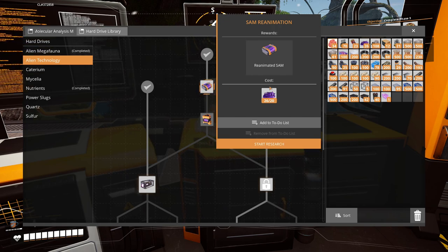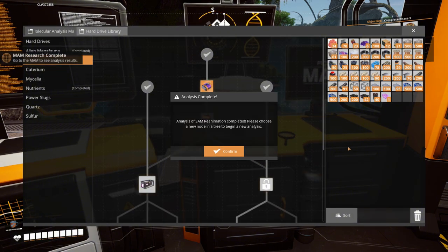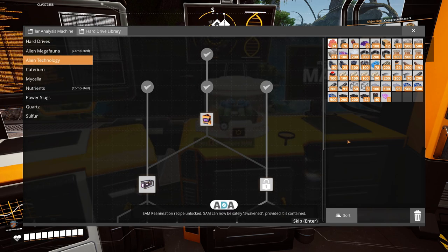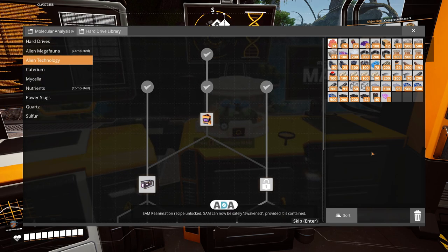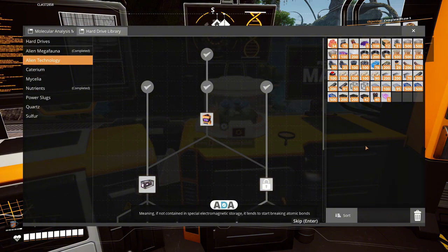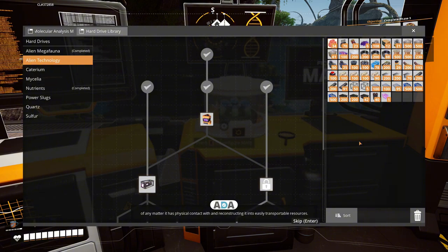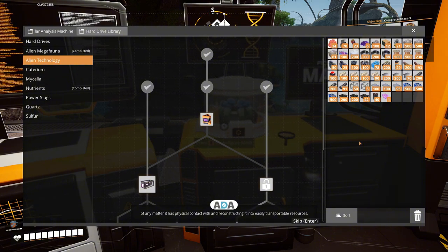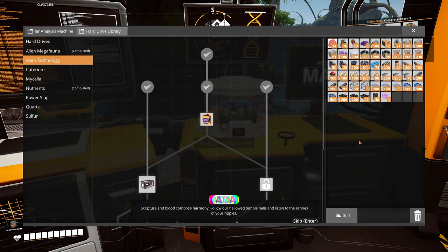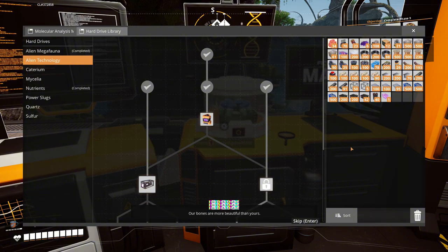Now to do this we need some more SAM. SAM reanimation recipe unlocked. SAM can now be safely awakened provided it is contained - meaning if not contained in special electromagnetic storage it tends to start breaking atomic bonds of any matter it has physical contact with and reconstructing it into easily transportable resources. Scripture and blood compose harmony - follow our hallowed temple halls and listen to the echoes of your rebels. Our bones are more beautiful than yours.